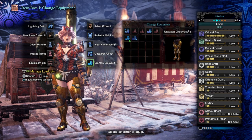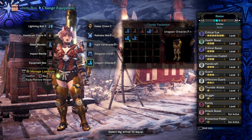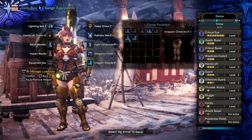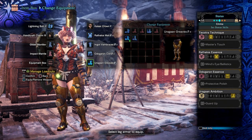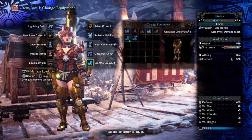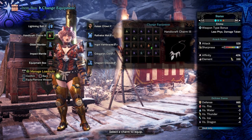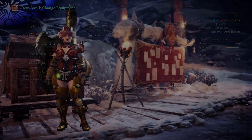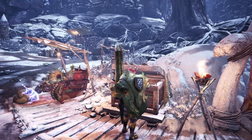I've got the Odogaron piece for critical eye and double guard in the Uragaan Greaves. I kept the thunder lance because Tigrex is very weak to thunder, and there's a tiny bit of thunder attack from the Ingot bracer. I put protective polish in the glider mantle and offensive guard in there as well.